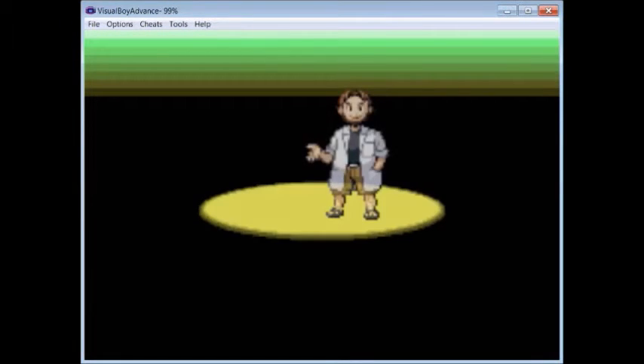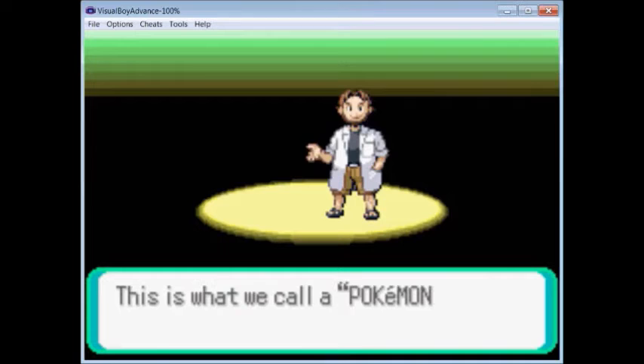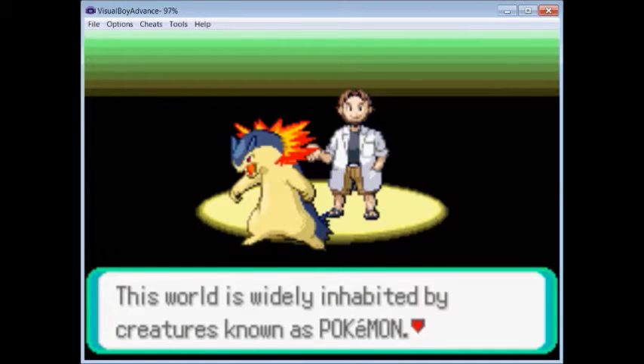What I did is I put a randomizer on this, meaning all wild Pokemon will be random, all starters will be random, and the class names and types — and I think maybe the items the Pokemon are carrying — a lot of stuff is random in this game. Whoa, it's a Quilava. That's weird — I don't think that's normal. I think that's part of the randomizer.